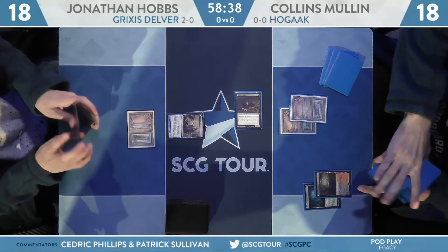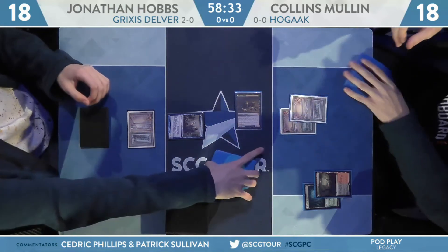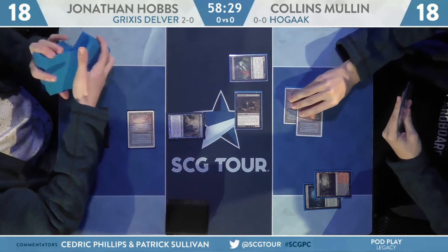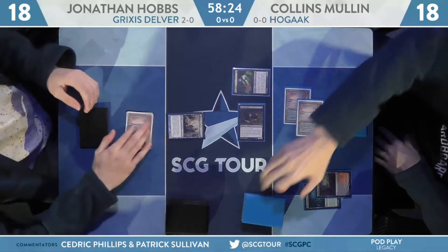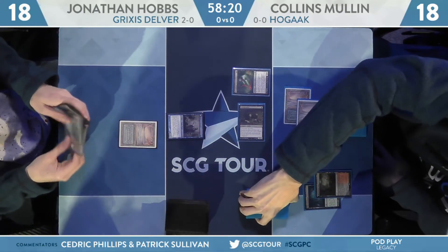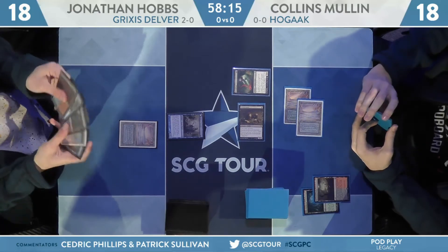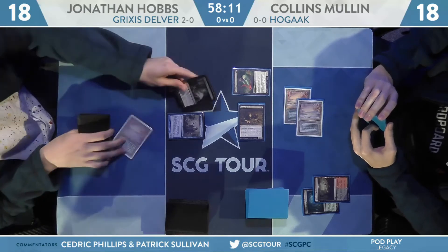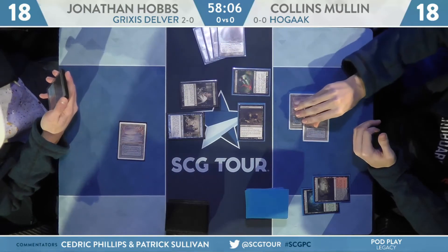This is why, speaking about play versus draw — if Hobbs was on the play and this was his second turn with a Wasteland for that Underground Sea, you'd think he'd have a good shot. This is a pretty normalized draw from Collins Mullen. Going to go with a Bloodghast. We know he has Hedron Crab in hand. Mullen wants to play around Daze as best he can, starting off with Gravecrawler, turn two Bloodghast. If that gets Dazed, who cares — now it's in the graveyard and you get it back. Turn three we're going to see some fireworks from Mullen.